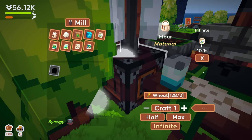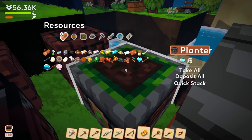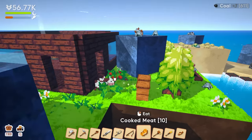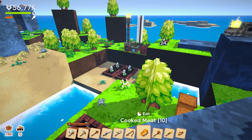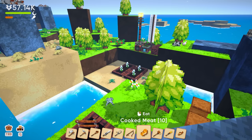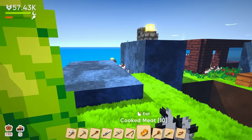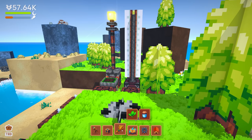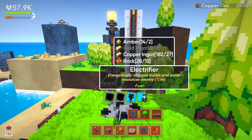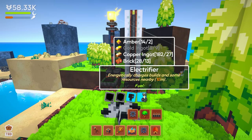Maybe I should stop the automation — let the paper do its thing. How many seeds are in there? 79. We probably don't need 79 seeds. Wait, it stopped breaking — oh it ran out of energy! I forgot I need the electrifier. And that runs on coal, which means I'd have to set up a tree farm to supply coal to this. Oh my god.